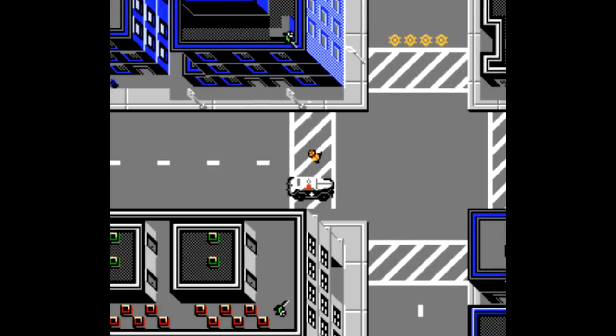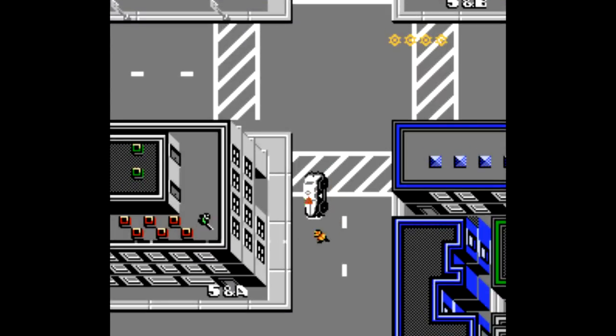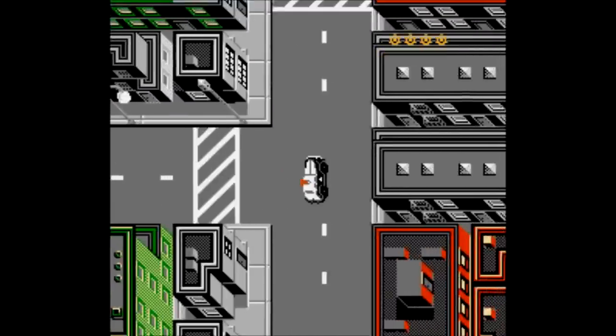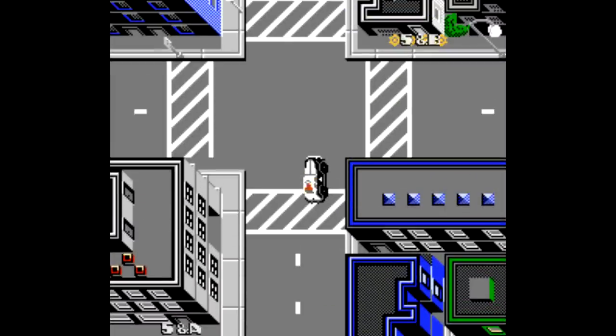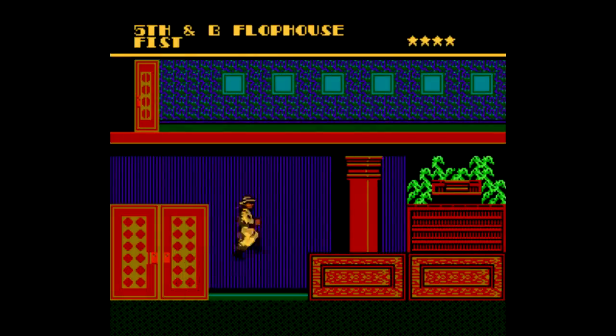You can get out of the car by pressing select, and you can gun down these snipers while on foot, but just look at the gameplay here — this is like a cross between Combat on Atari 2600 and the crappy NES X-Men game. Mercifully, the locations are all based on a grid, so to get to 5th and B, for instance, you go five streets to the right and two streets up from the bottom. A map would be nice, but this is good enough.